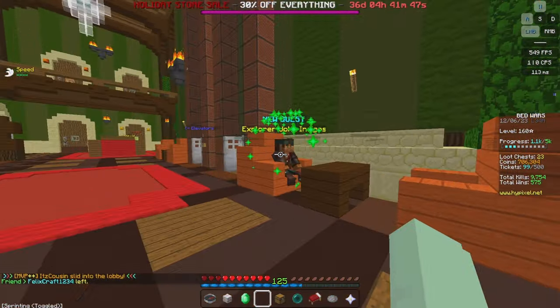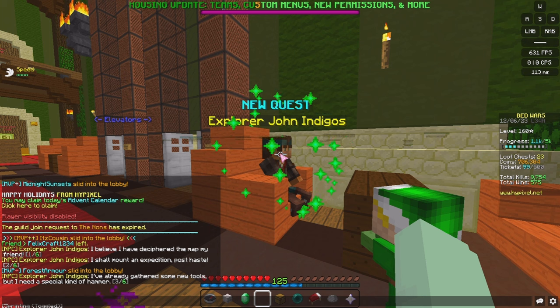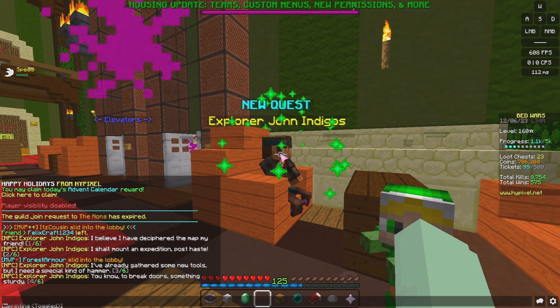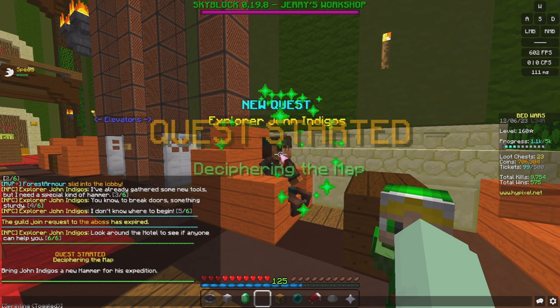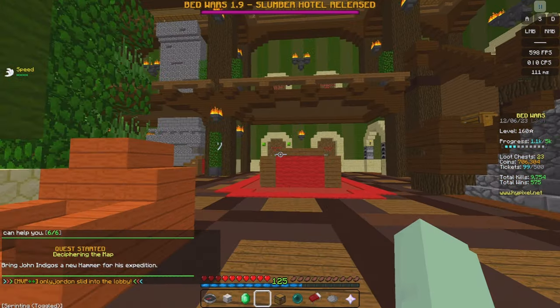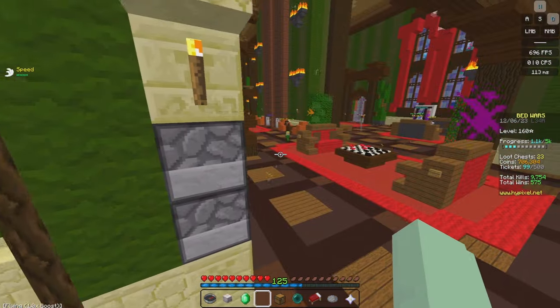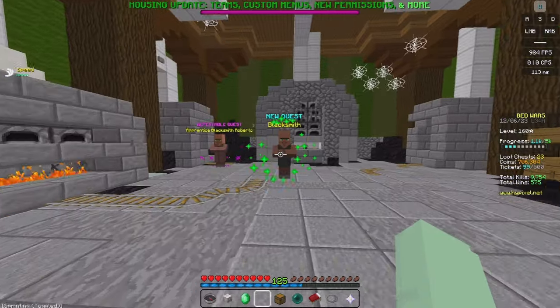John Indigo has another quest. Click on them and they say: 'I believe I have deciphered the map, my friend. I shall mount an expedition post haste. I've already gathered some new tools but I need a special kind of hammer to break doors - something sturdy. Look around the hotel to see if anyone can help you.' So you start a new quest and need to get a hammer for his expedition.